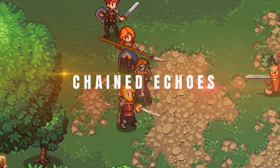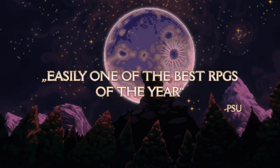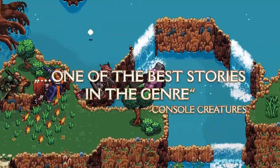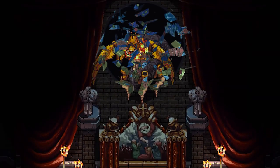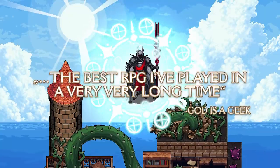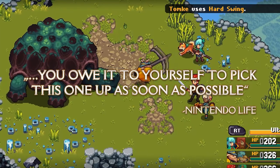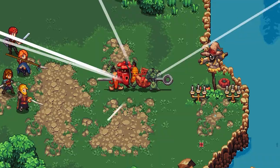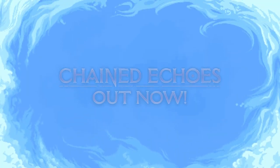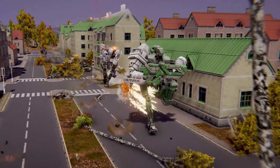Chained Echoes was one of the most delightful surprises of 2022. As one of the best indie JRPGs in recent years, and perhaps even better than many AAA productions, the game presents a gripping story of conflicts between rival kingdoms, complete with numerous plot twists and innovative gameplay elements. Drawing inspiration from the legendary Xenogears, Matthias Linda's title features a combat system where players alternate between fighting on foot and piloting giant robots. Gameplay is engaging and the pixel art is stunning, making Chained Echoes stand out among JRPGs. Available on PC via Steam, Nintendo Switch and PlayStation.